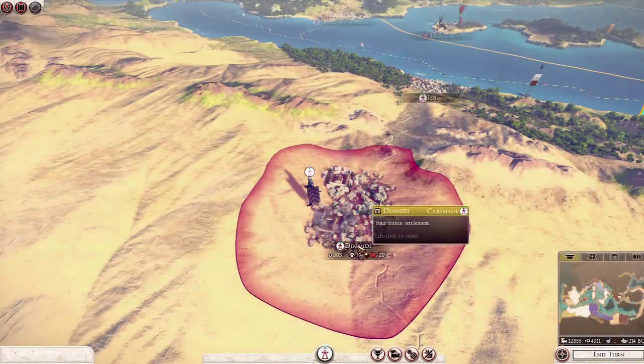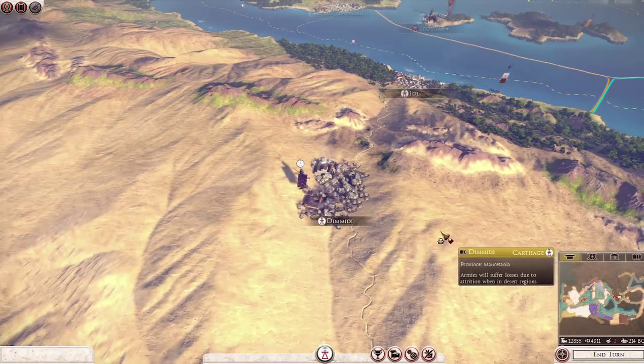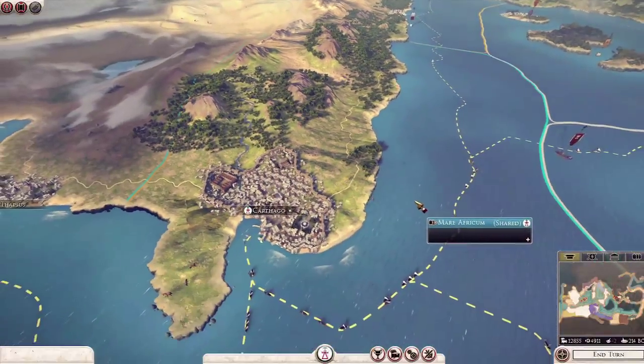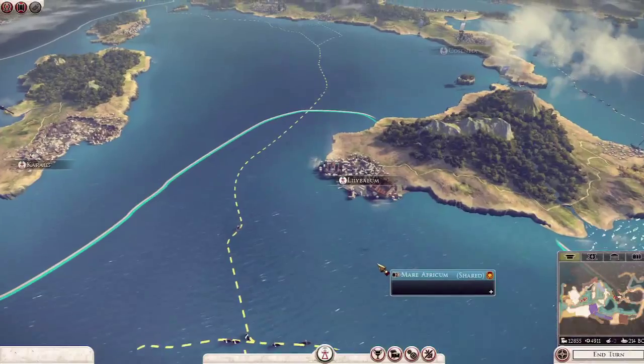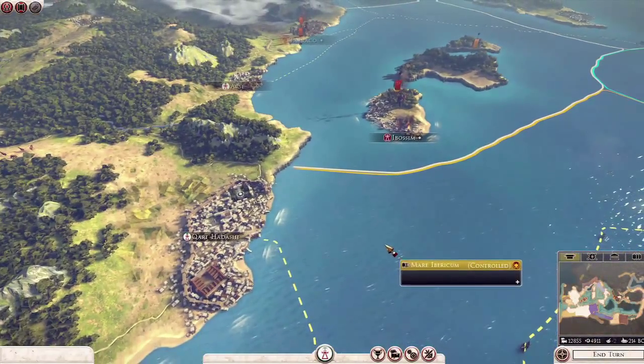We're going to look at a Carthaginian campaign. We are in Mauritania here. We sort of started all the way down here - this is Carthage, our capital. We also had a colony in Lilibeon and Carolis, as well as a small colony all the way over in Kart Hadasht, which actually means Carthage as well. Carthage is an interesting faction to start with because they're spread out: here in Africa, in Sicily, and all the way over in Spain. It's a lot to manage in very different areas.